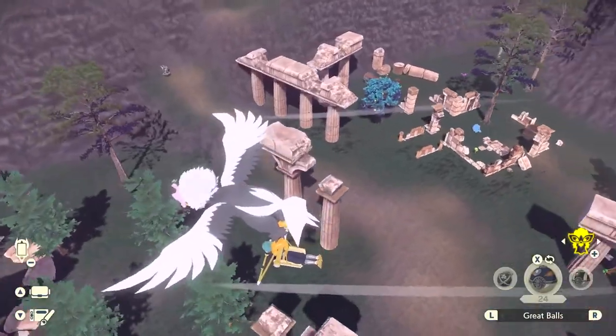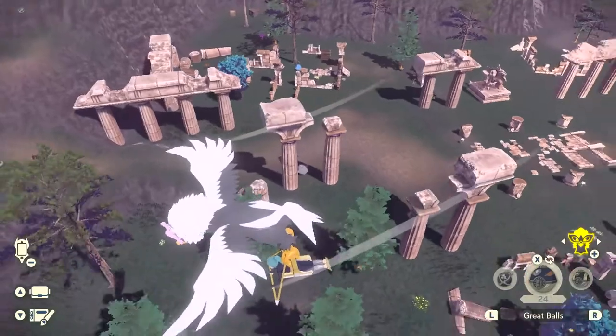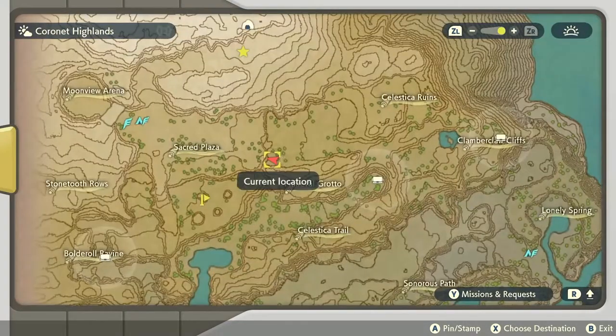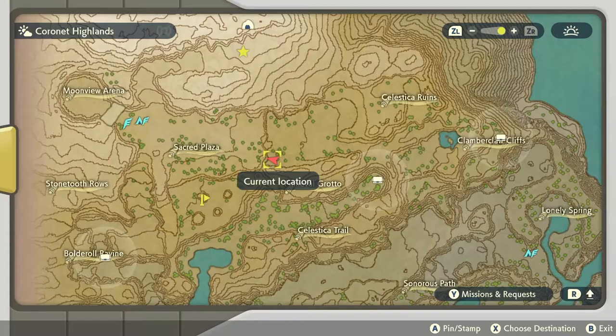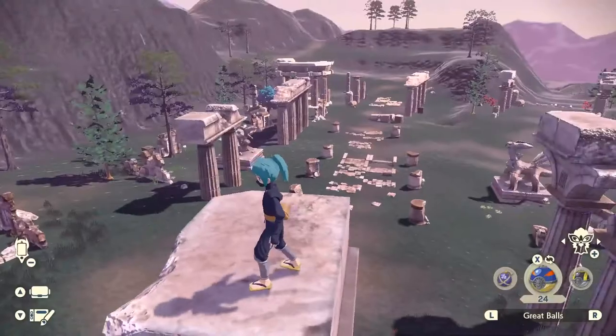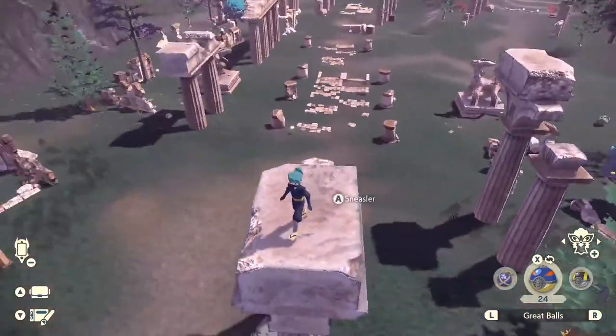Moving over to the Coronet Highlands, the first unknown you're going to find is above this pillar, roughly in the middle of the map. You might have to do some looking to investigate where you are according to the map. It's on this pillar that I'm landing on right now — I've already caught this one in my early game so I couldn't get that recorded.